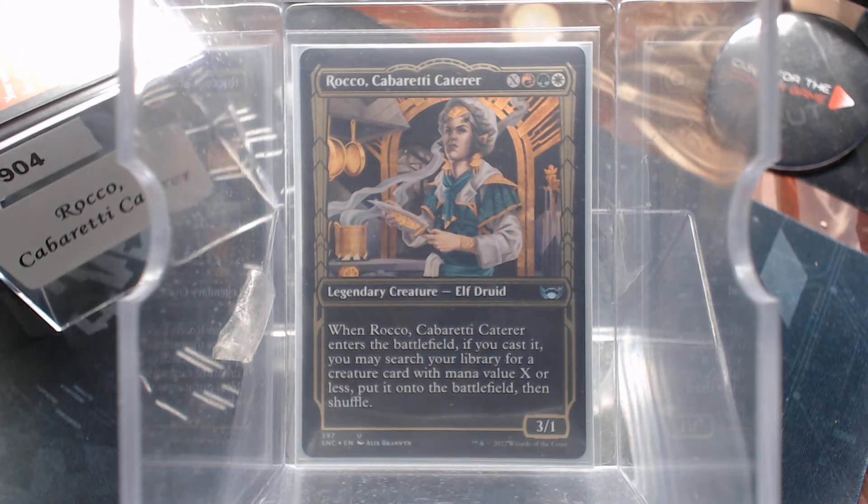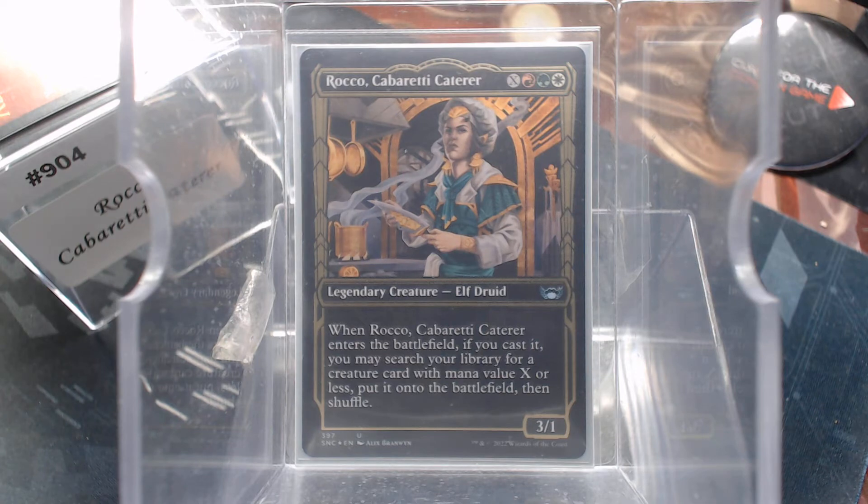Welcome back to Care for the Common Game. Today, in deck number 904, we're going to talk about Rocco, the Cabareted Caterer.